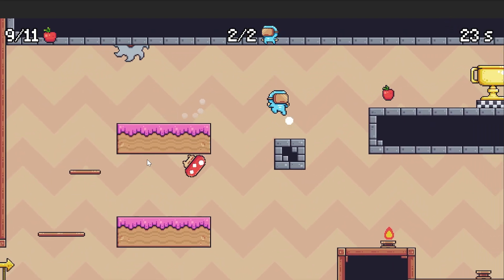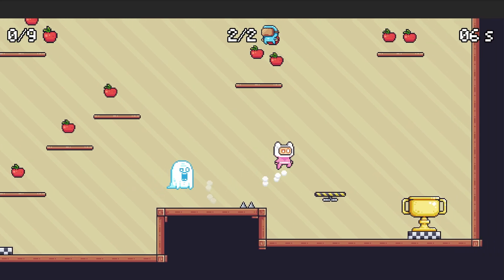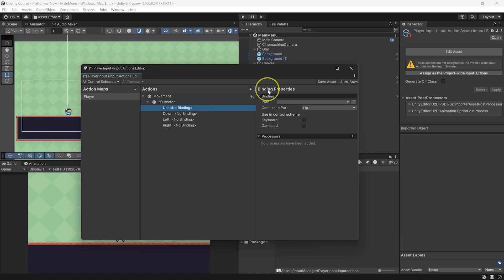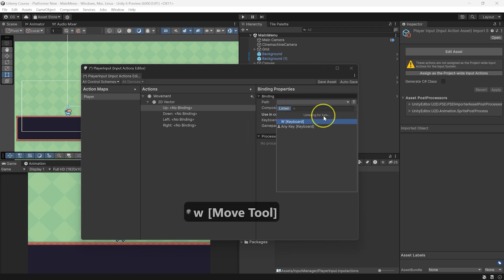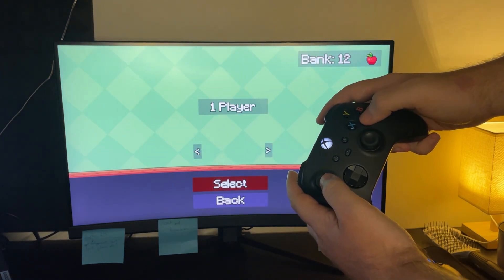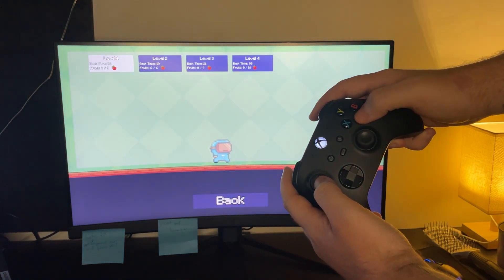And after that, we're going to learn how to polish, focusing on simple, small things that improve the overall experience. And then there is more — we're going to switch the project to a new input system and I'm going to show you how to set up gamepad support. All of it together will make it feel like a properly developed, well thought out project.